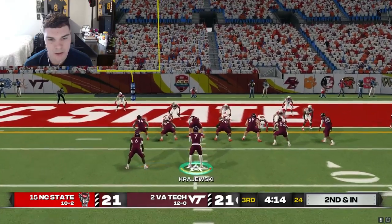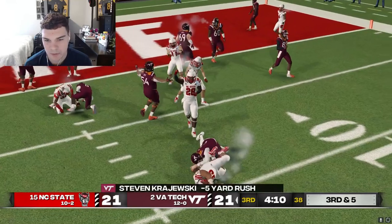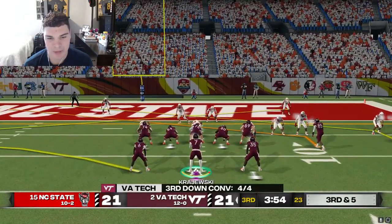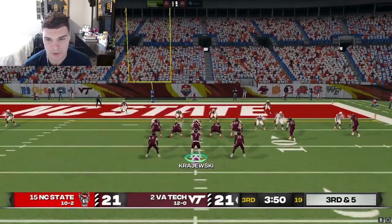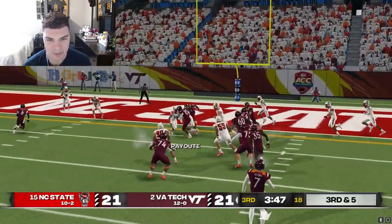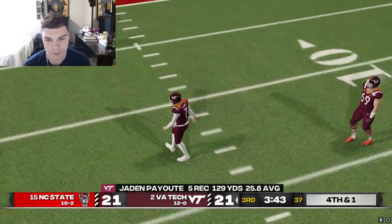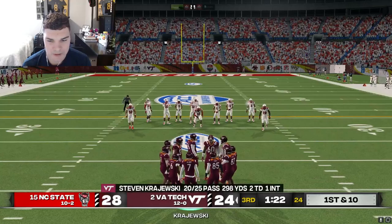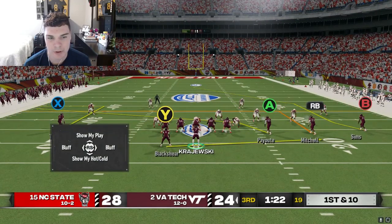We got read option with nobody to read. Quick slants here with a five-man box - I'm going to want to check this to a run but it's a little unreliable. Let's work the double slant side. Got Payot but we're not going to be able to get the first down. Coach doesn't want to go for it on fourth and one, so we only take our three points - and we've got to go score right now because NC State is putting the pressure on.